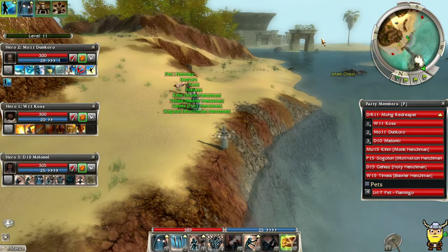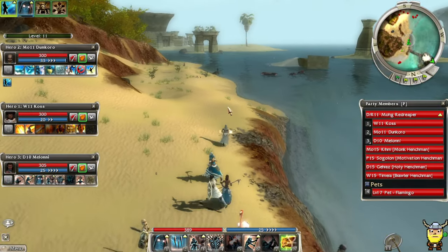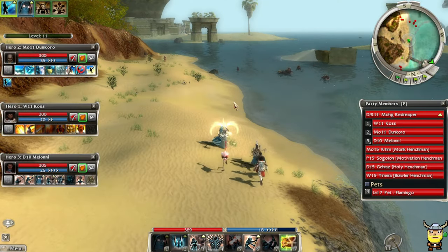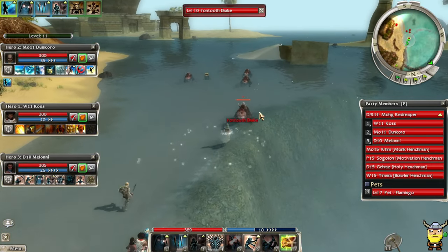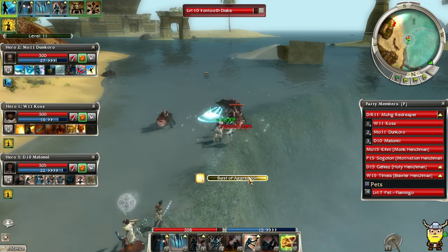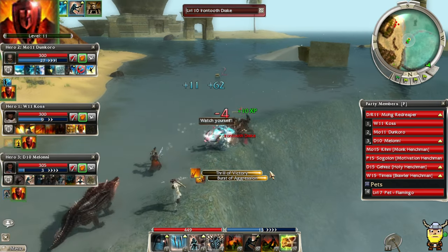I think the chest is over that way. Oh, there's an Istani chest here — I've got a key for that. This is a big area. Let's fight these drakes first — get one of them grouped up before I fight.